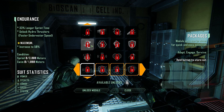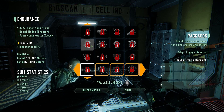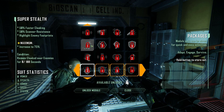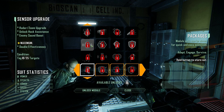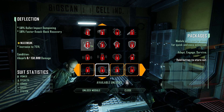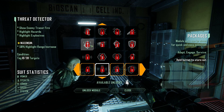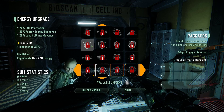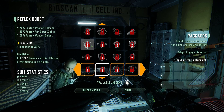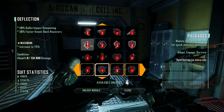There's a condition to them as well. So if we unlock it and then complete that condition, we maximize it. Deflection, bullet dampening, faster knockback recovery. Faster energy recharge is always nice. Less HUD interference. And I suppose, similar to Crysis 2, you can only have one of these active at a time.